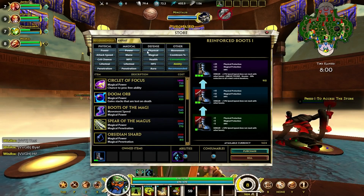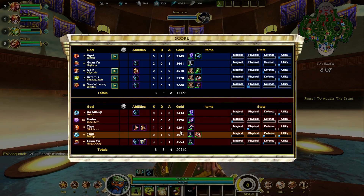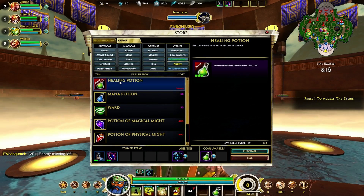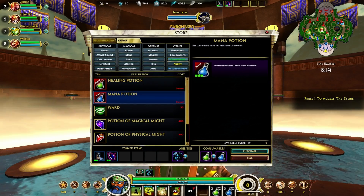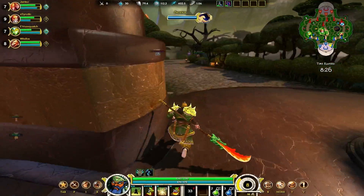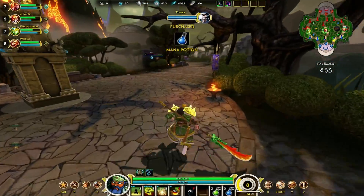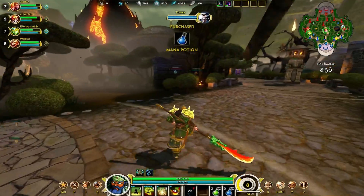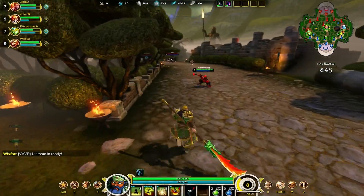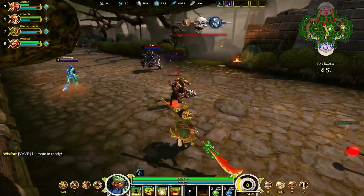We have a lot of magic damage on the enemy team — magic, magic, physical, magic — and Thor is really the only physical, although he does have Heartseeker. Since we're winning the lane I can go for a Voidstone, which gives me magic protection but also allows me to do a little more damage myself. Item choice is really dependent on your team comp, the enemy team comp, how you're doing in your lane. If you're doing very well in your lane, you can easily buy more expensive items you normally wouldn't — like going for a Deathbringer — because you're so far ahead in gold.